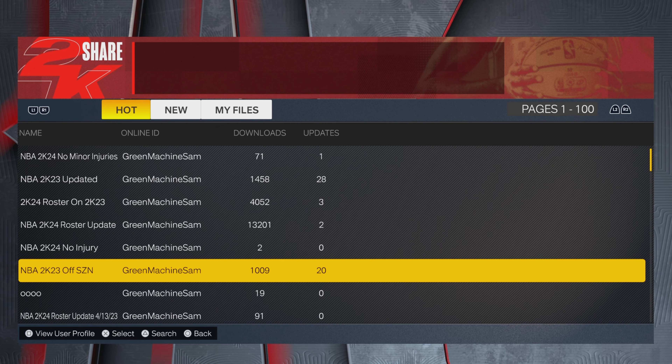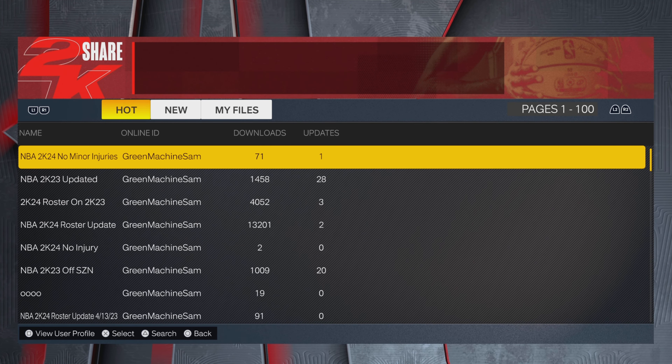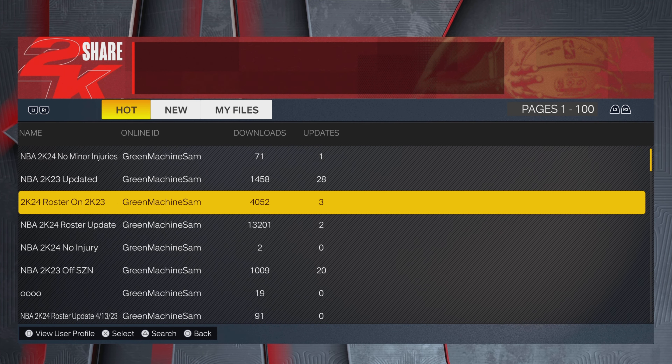So first you want to go to Create Roster, NBA, Modern, Current, User Created. Search by Online ID: Green Machine Sam. There should be a big letter that I will edit on later. You might wonder why it takes a second to get online — it does have to upload some stuff to the server. So it's Green Machine Sam, and the rosters should be popping up underneath.